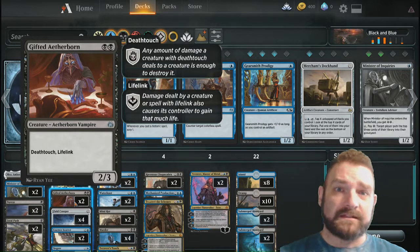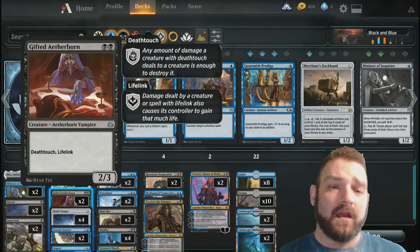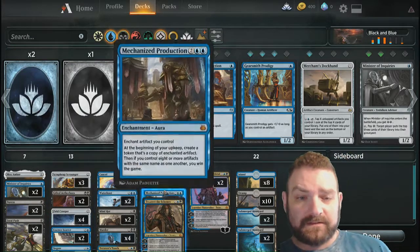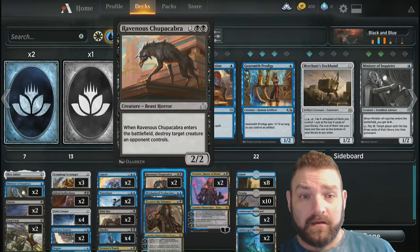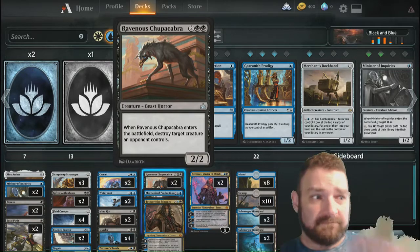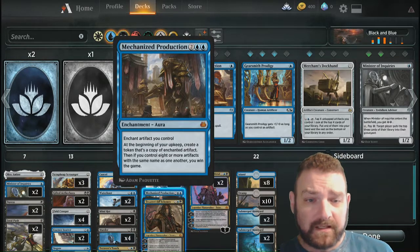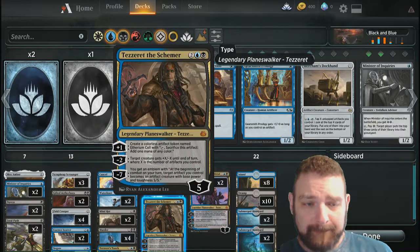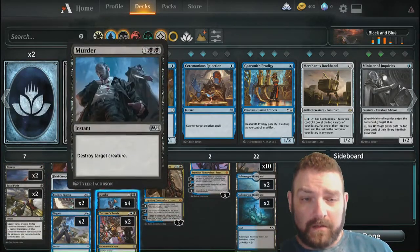The creatures are meant to distract the opponent — pick me, look at me. And the Ravenous Chucha Cabra is there simply for flat removal: enters the field, destroy, done. Again, it's another control aspect, and also another creature I can use to just get out there.